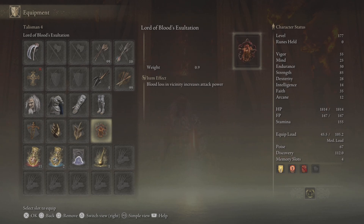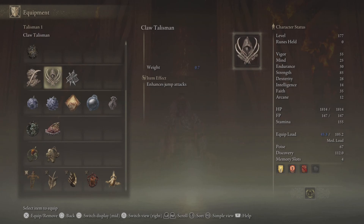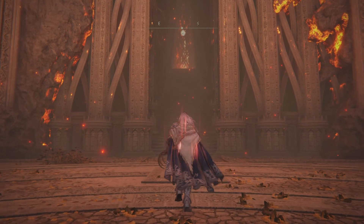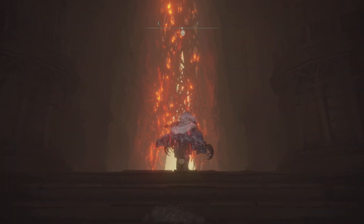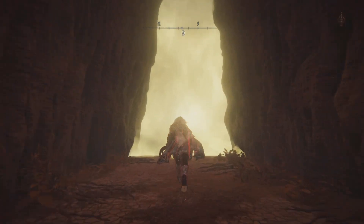Over here we've got the Ritual Sword Talisman, Millicent's Prosthesis, Winged Sword Insignia, Lord of Blood's Exaltation. If you like to do jump attacks, the Claw Talisman is the way to go. In the Flask of Wondrous Physick we've got the Frostbite Crystal Tear and Thorny Cracked Tear. Mr. Mimic is upgraded plus 10, and we're also using Godrick's Great Rune which gives us five additional points in each attribute.